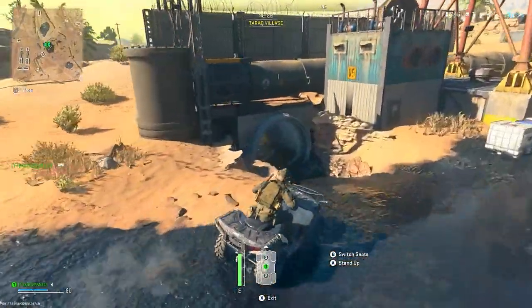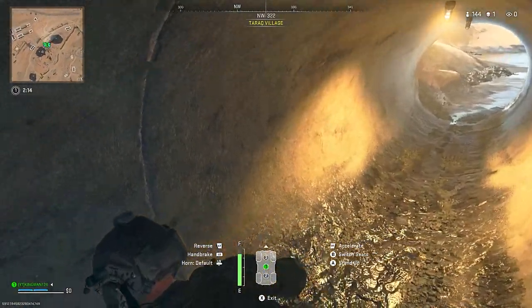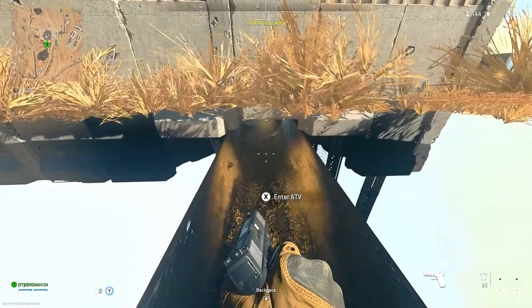For the last glitch I'm going to be showing you, make your way to Rust and into this tunnel. What you want to do is reverse as much as you can, change to the back seat by pressing circle, and double tap the jump button. This one is quite hard to do.